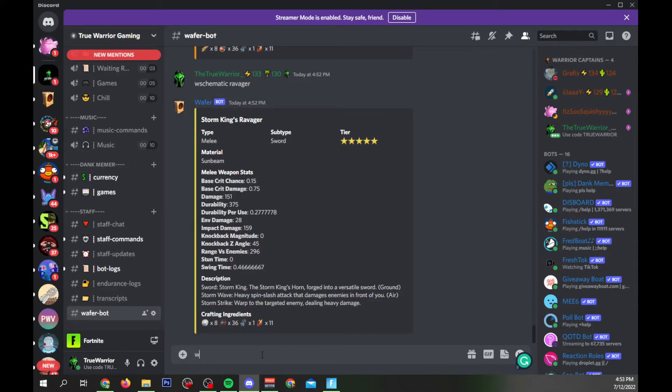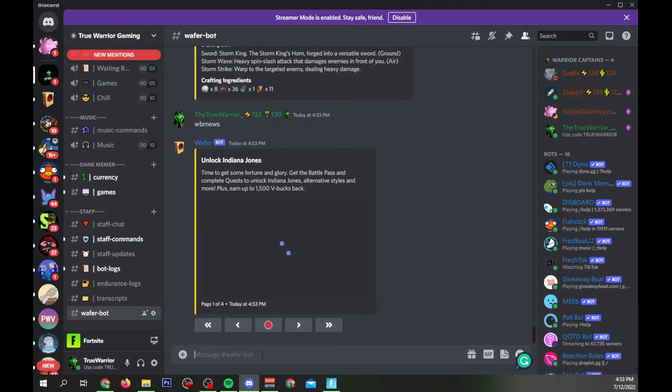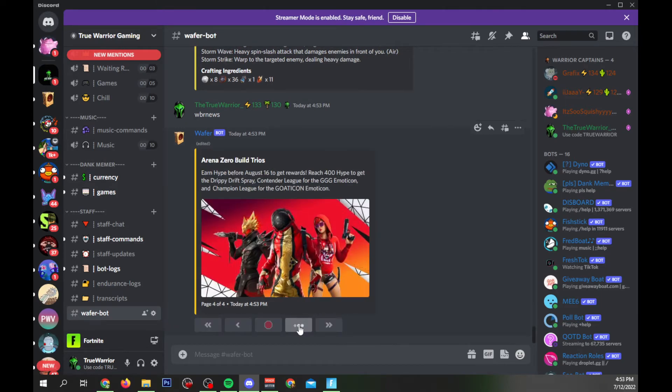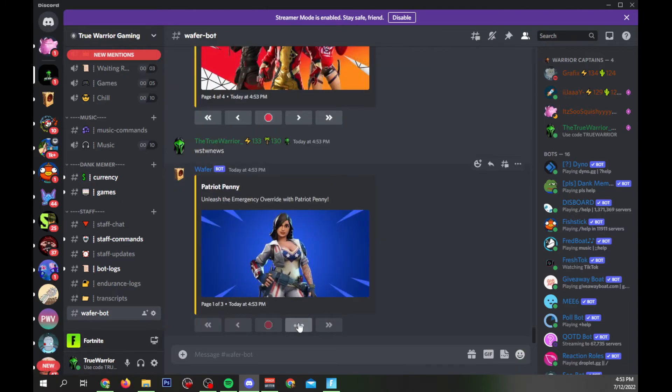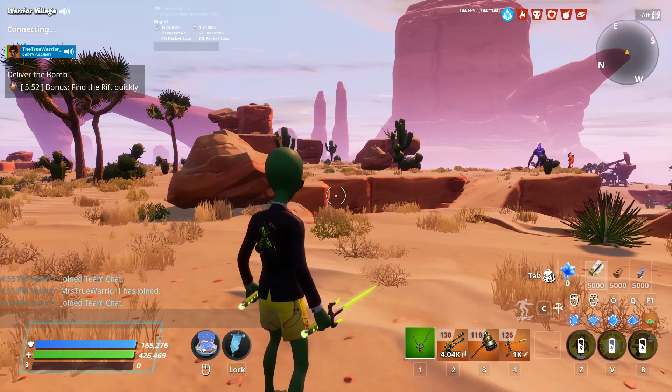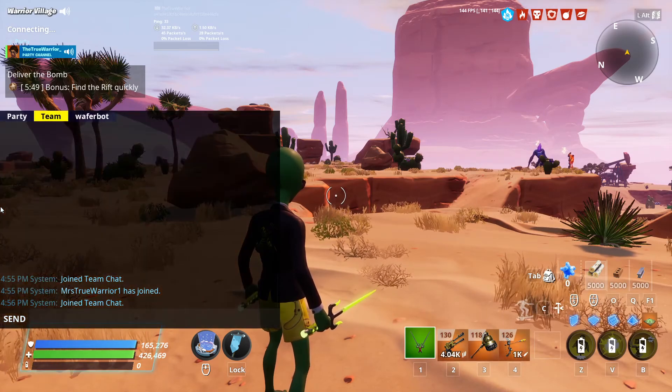In the news segment, you can get BR news by typing `w br news` and it's going to show you all the different news features with links to all of that information. You can also do the same thing for Save the World by typing `w stw news`, and you can cycle through and look at the news updates. There are more features coming to this news section — it's going to be more detailed and contain a lot more than what you see here.